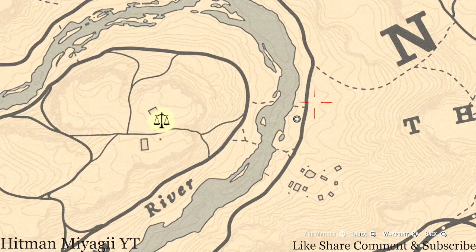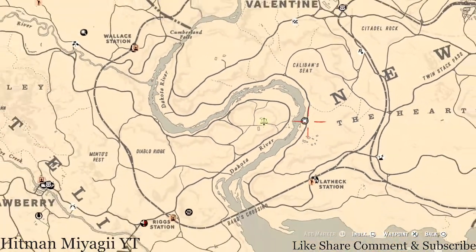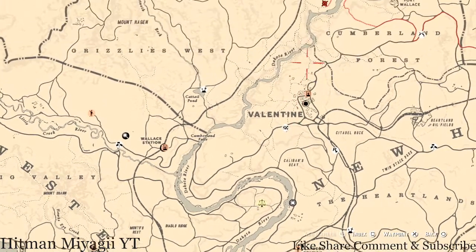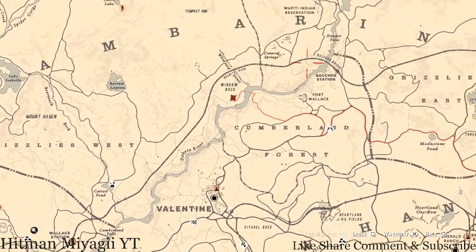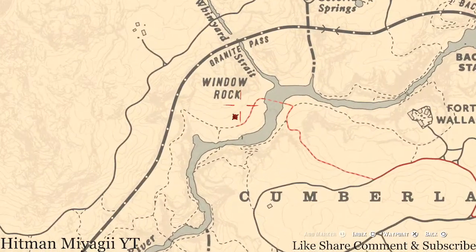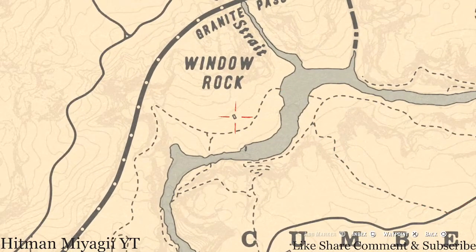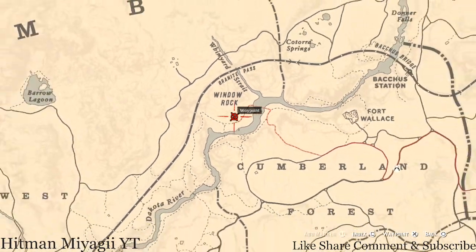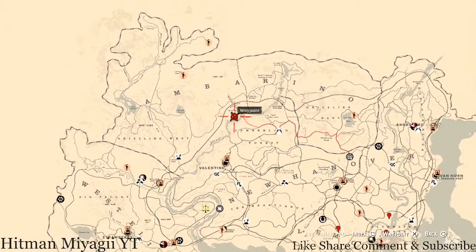The next item is the Caribbean Rum antique alcohol bottle, which is in the same area of the map. I have my waypoint set on a little shack or cabin. Go right into this cabin and directly to your left there's a table, and on that table you should see your Caribbean Rum antique alcohol bottle for today.